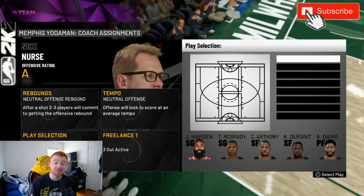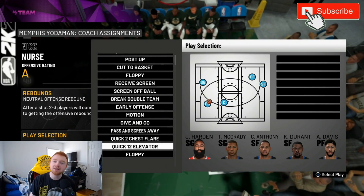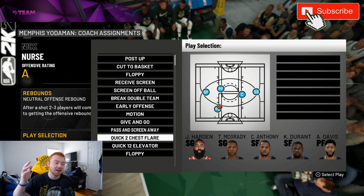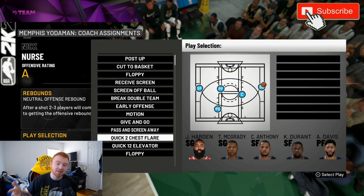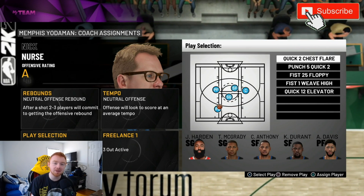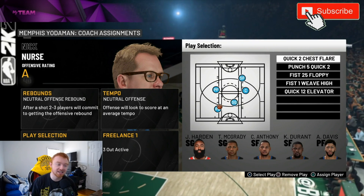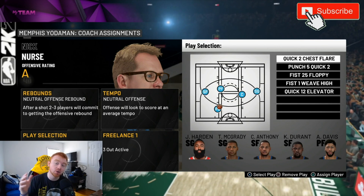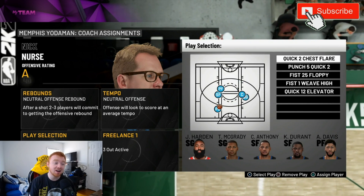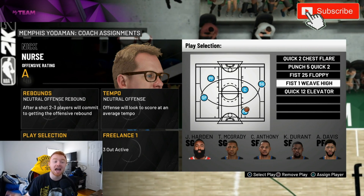To do this, all you're gonna do is go to Play Selection. To make this easier for the video, I'm just gonna clear all these out. If you guys don't know how to do it, it is Square if you're on PS4 and X if you're on Xbox — it literally says remove the play. Once you do that, there's a bunch of different plays you can pull up. I'm gonna go through and set these all up. These five plays are all gonna set up differently from how other plays are genuinely run in this game.